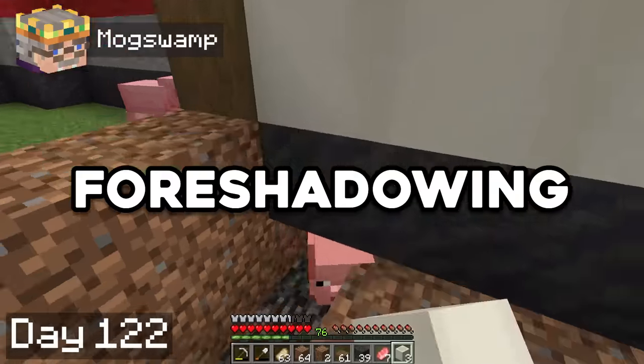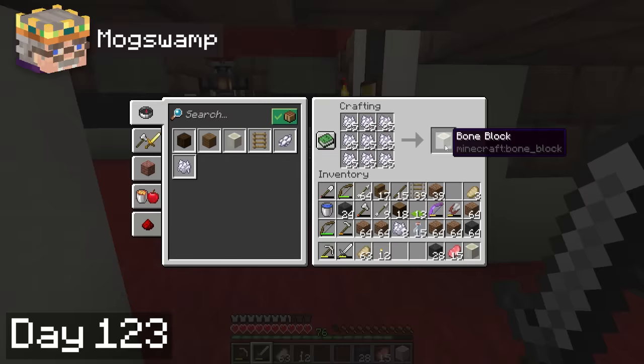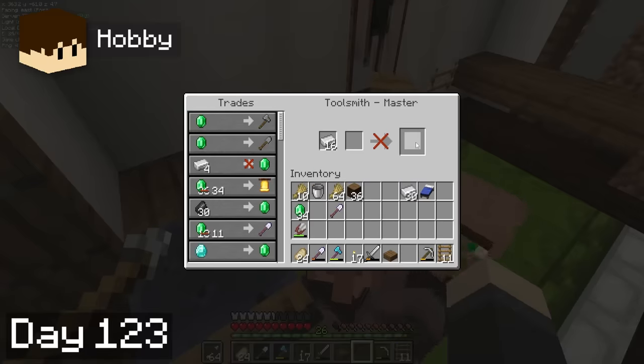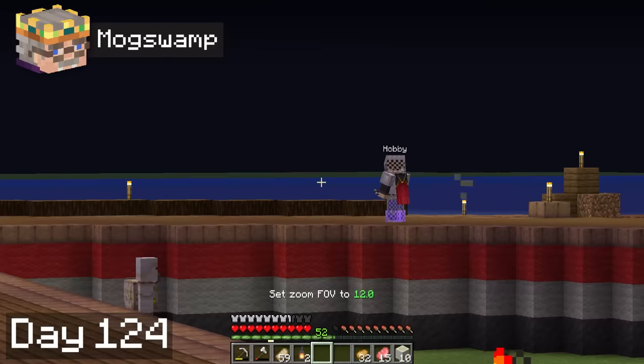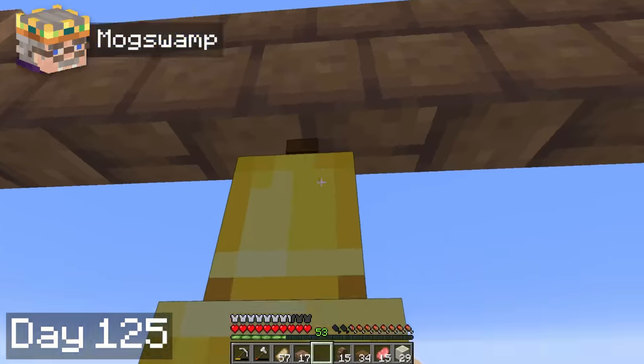Hobbie and I grinded for bone blocks a bit, which I needed to finish Pig Pit Pass, and he needs for the villager trading hall. Hobbie also started saving up emeralds for a bell, which we think might encourage wandering traders to spawn in our pig pit. On day 24, I finally finished decorating Pig Pit Pass, and Hobbie officially started the trading hall. Hobbie purchased that shiny new bell we wanted on day 25, and I made a nice little gateway for it.